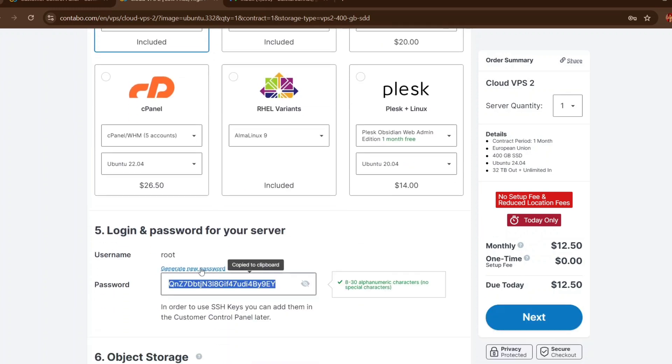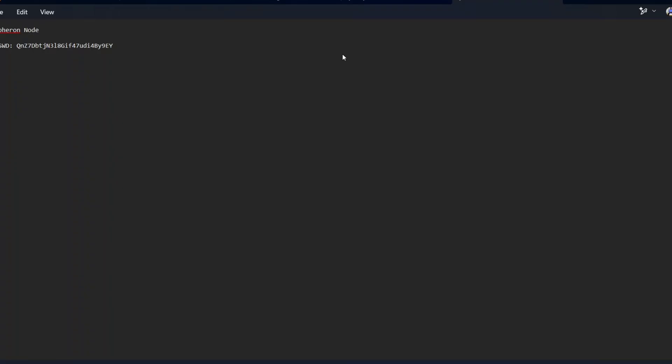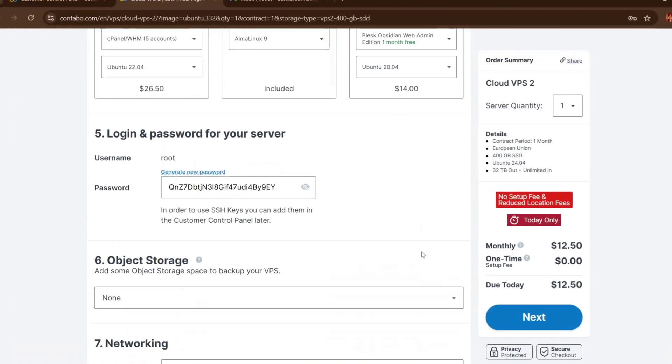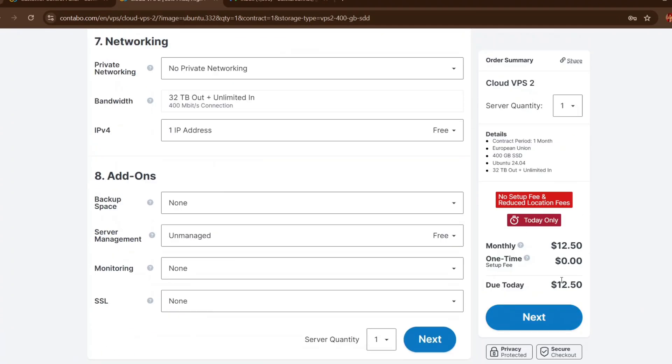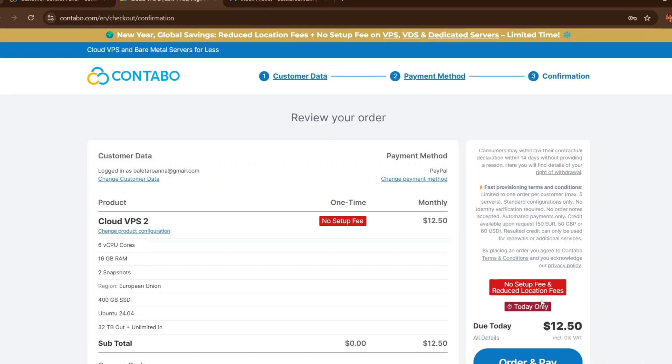In the password section, click on generate password — this is the password you use to log into your VPS. I open my notepad and save the generated password. After saving it, click Next. Take note of the no setup fee we talked about, so we are not paying any setup fee in this process.